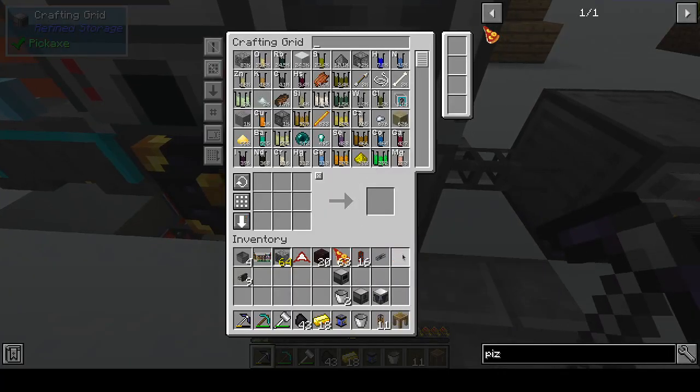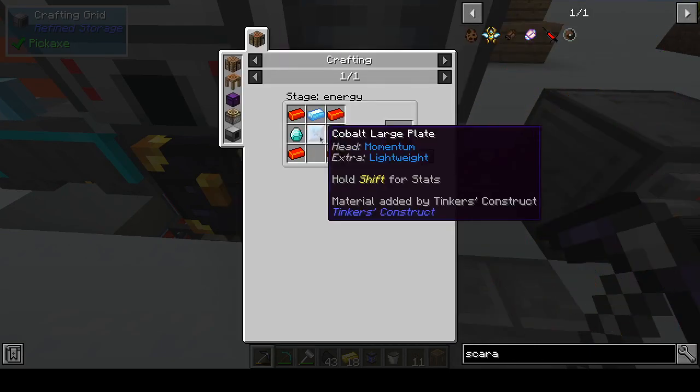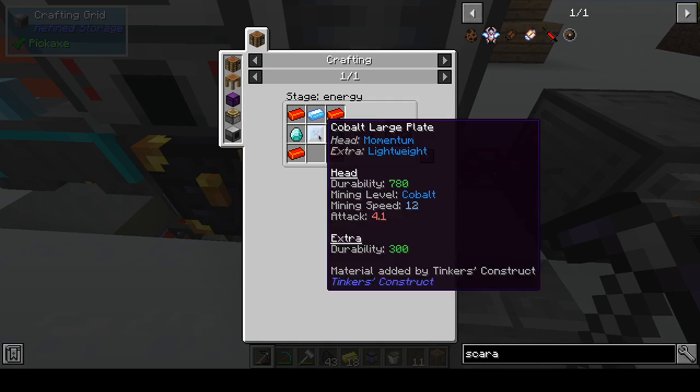Human Metal Ingots. Now, if we look at the Scarab — the Scarab is actually going to require a Cobalt Faceplate. So let's look at Cobalt.